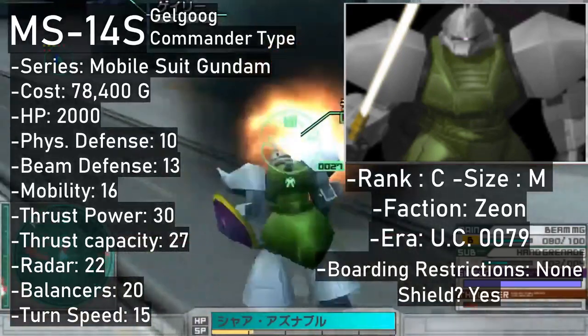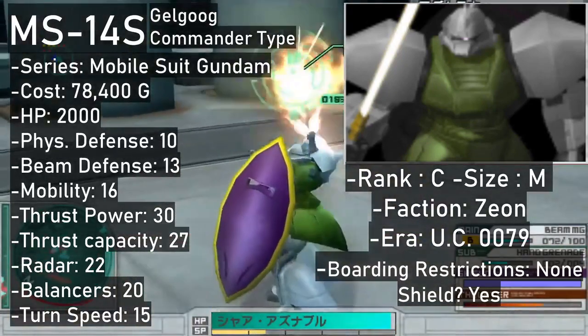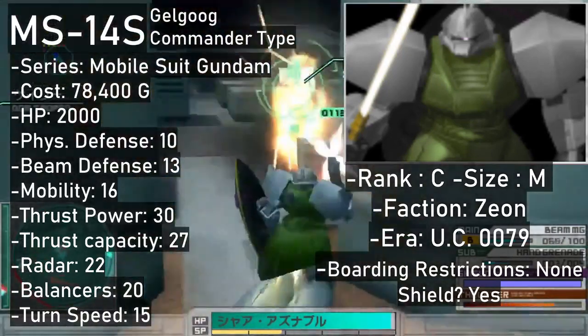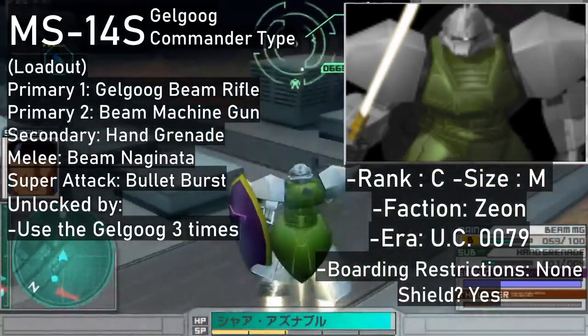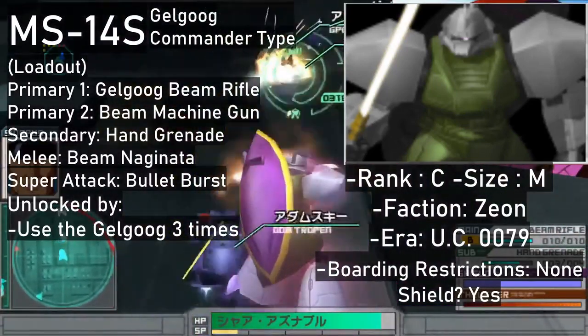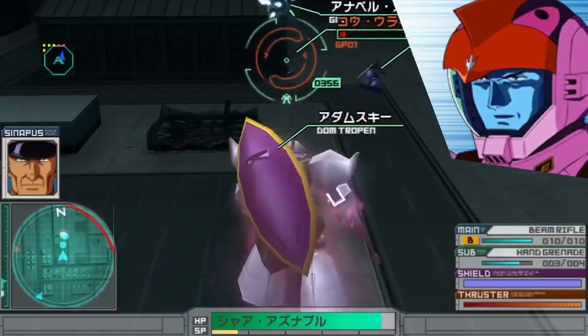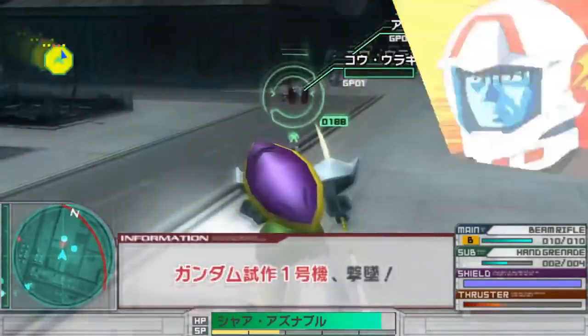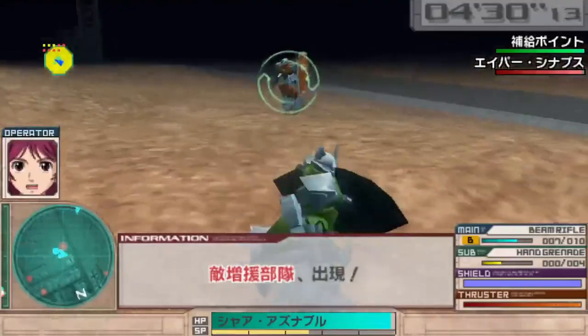The Gelgug Commander Type is a step up from the standard Gelgug, with the Zaku machine gun replaced by a powered-down version of the Gelgug Jaeger's machine gun, and more grenades. Its super attack also gets an upgrade, having the Gelgug Commander Type dual-wield its primary weapons and shower the enemy with beams. After 3 sorties with the standard Gelgug it'll be available for 78,400. Still a C-rank.